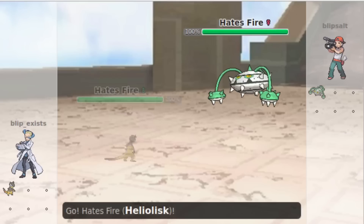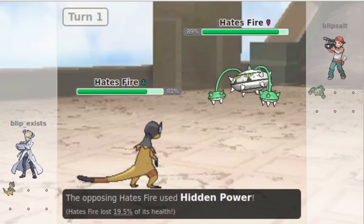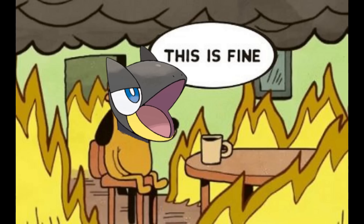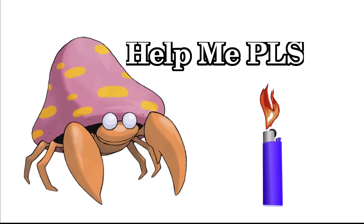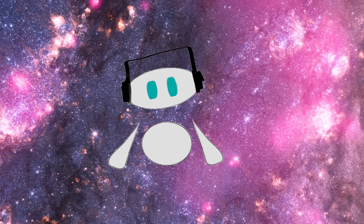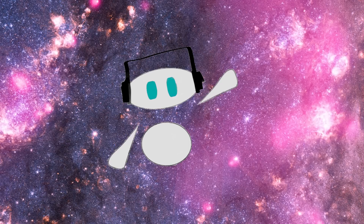Similarly to Weak Armor, Dry Skin is an almost completely outclassed ability. Dry Skin recovers a Pokémon's HP by 25% when hit by a Water-type move, and lets it heal one-eighth of its maximum HP every turn in the rain. It comes with a drawback of taking even more damage from Fire-type moves — 1.25× to be exact — and taking one-eighth of its total HP every turn in the sun. This gives Parasect an absolutely massive Fire weakness. The ability that outclasses it is Water Absorb, which heals 25% from Water moves with no other drawbacks. While Water Absorb doesn't provide rain healing, it tends to be more beneficial with no Fire weakness.